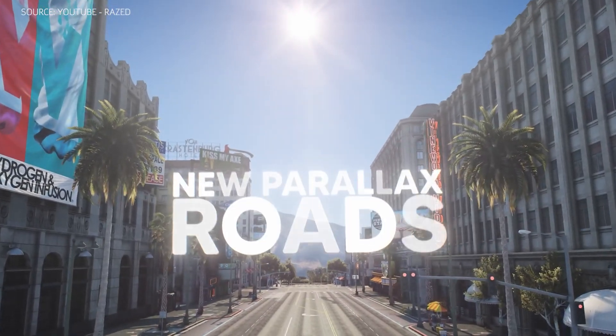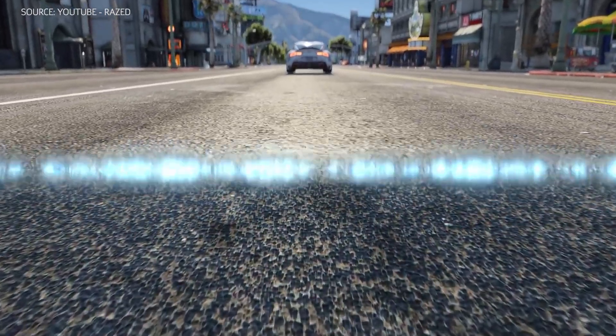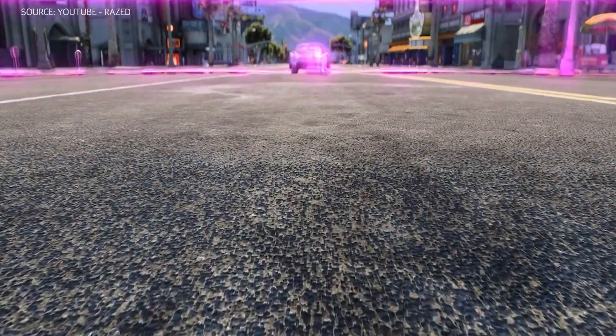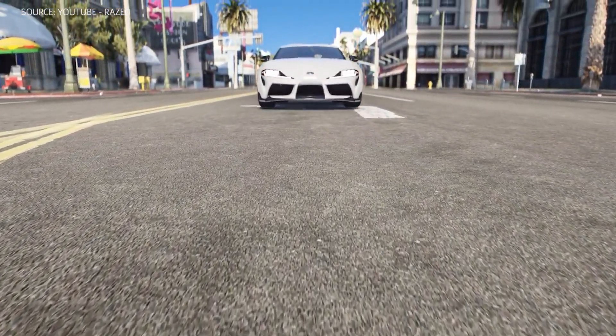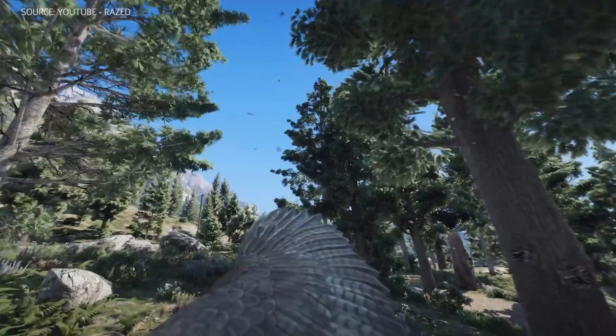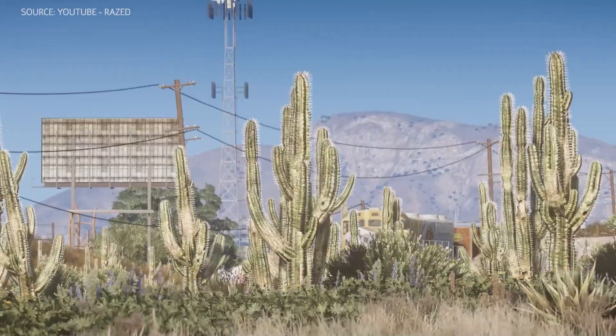This latest update adds parallax roads, pavements, and building interiors, giving the ground more layered textures and granting inaccessible interiors the illusion of depth. A wider variety of vegetation and volumetric clouds lend additional fidelity to the game's natural landscapes.